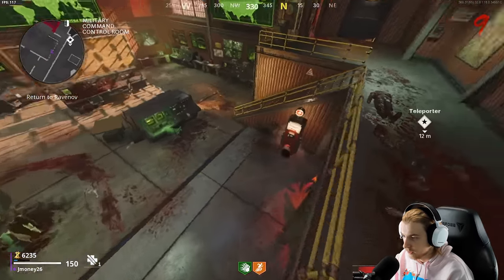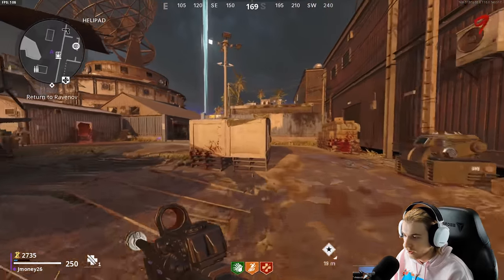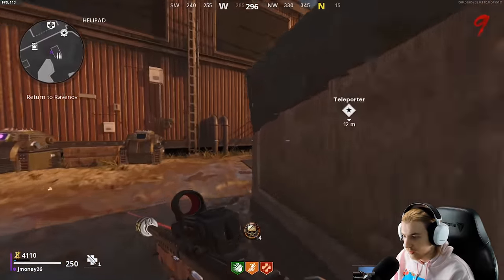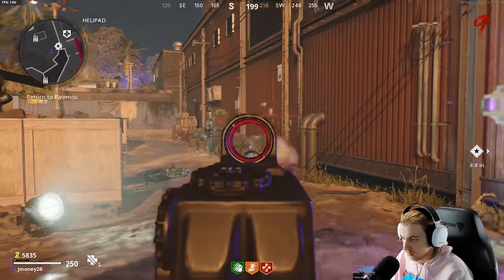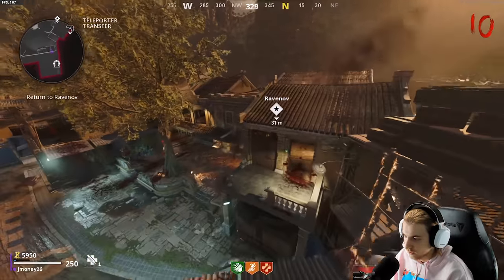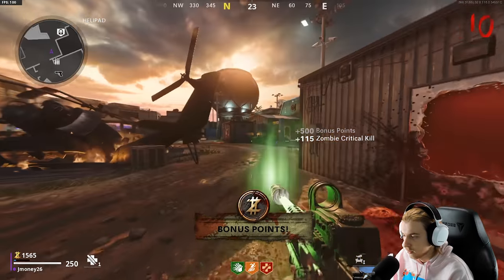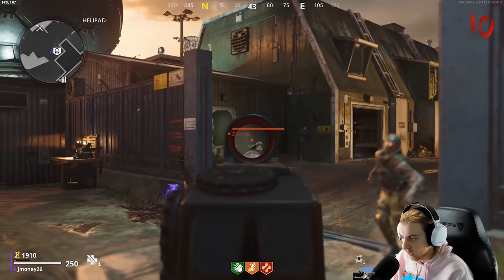We have enough for jug. We gotta be close on crits and we're gonna train out here for a bit so we have enough to pack-a-punch, and then I think we're chilling until next round when we can exfil. I need some more ammo - that's the worst thing about these snipers unless you've got them pack-a-punched, you just run out of ammo so quick. We have enough to pack - probably should have left that last one but I think we can squeeze it in.